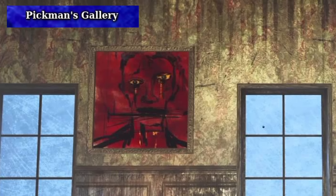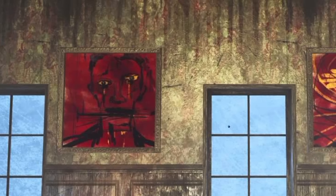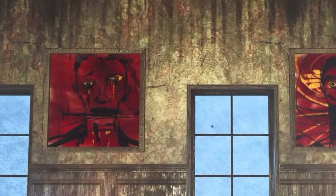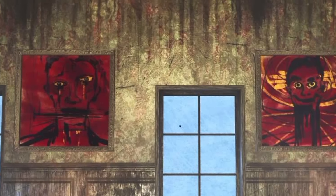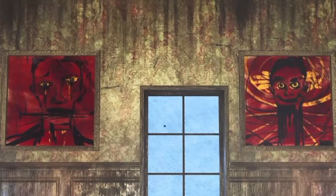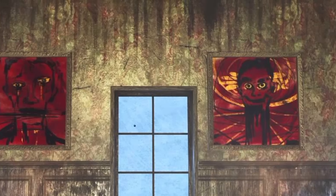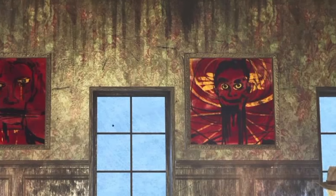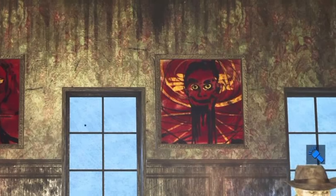Pickman's Gallery is a location in Fallout 4 where a serial killer slash artist resides. It is in the northeast of Boston, and upon investigation the player finds the house occupied by raiders who want to kill Pickman. Making your way through the house, you ultimately rescue Pickman from the raiders. Instead of him killing you, he gives you a key to a safe which holds his knife, which inflicts bleed on opponents. It is one of a couple serial killer stories in the Fallout franchise.